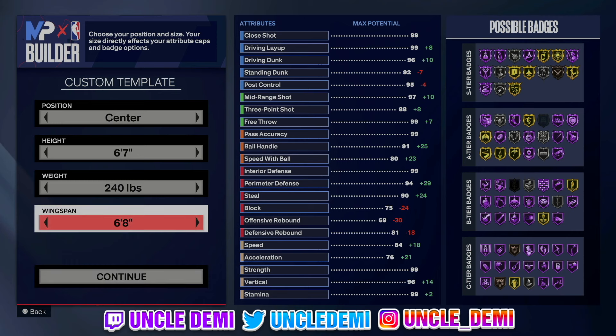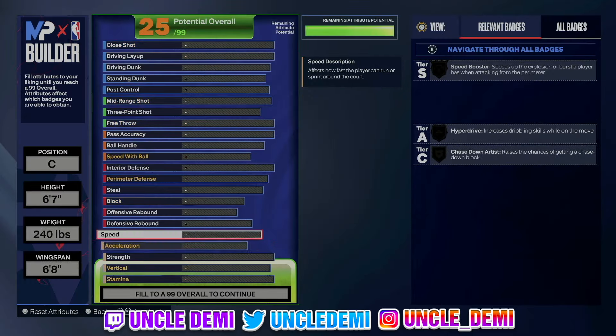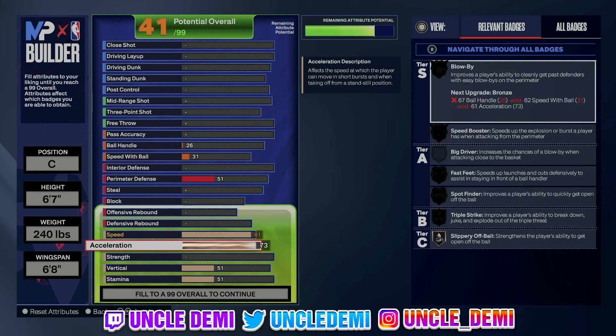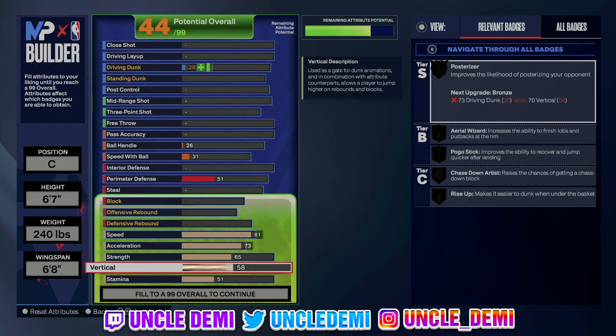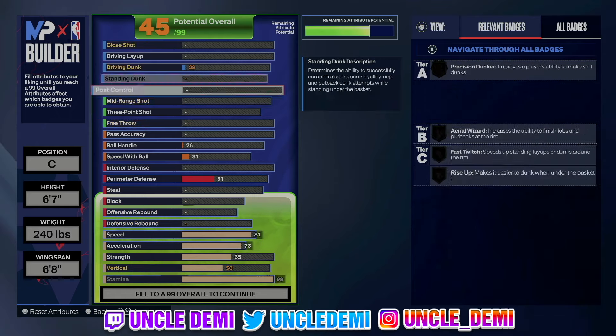Wingspan needs to be 6'8, because I want to get the 88 through goal — so we're going 6'8. This is an offensive heavy 5, which basically is a point guard. Your speed, you need 81 speed to get the speed boost on silver. The 73 acceleration is gonna give you a blow-by badge on silver. We're gonna go 65 strength, which will give us fearless finisher on gold with bronze clamps. We only need a 58 vert — nothing crazy. Then we're gonna max out stamina to 99.